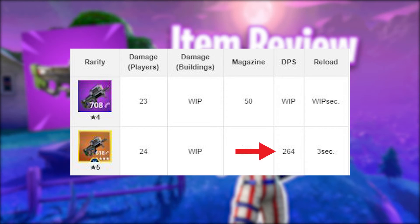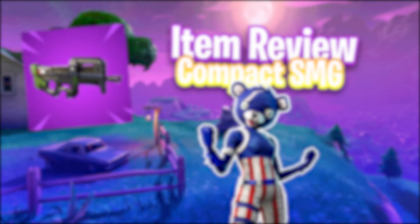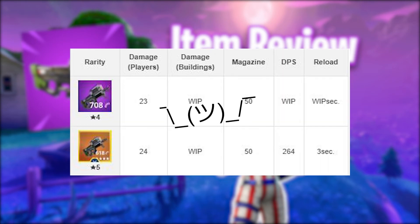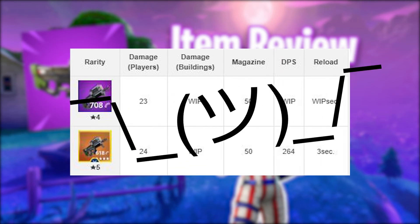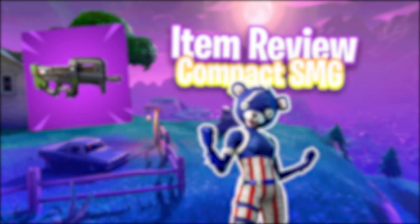The Legendary version does 264 DPS — damage per second — so this gun is super powerful, maybe even too powerful. For reload time, the Epic is still work in progress, but the Legendary takes three seconds to reload. That's pretty much it for the stats.